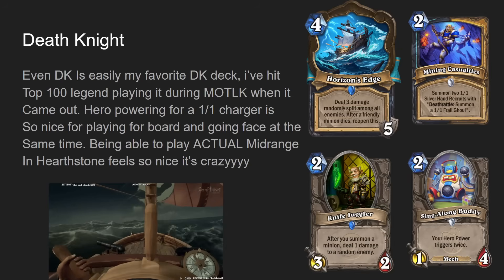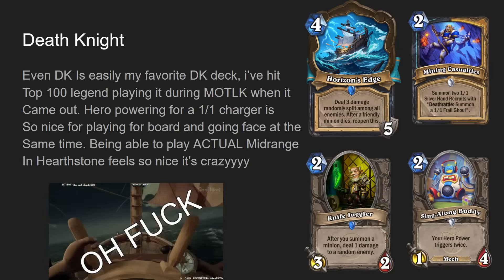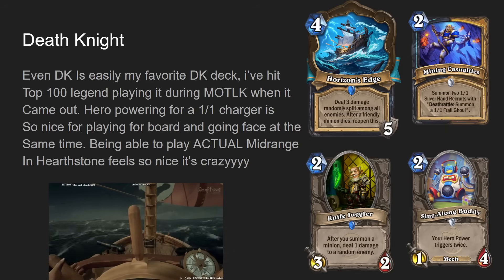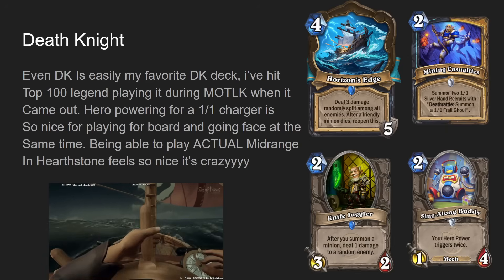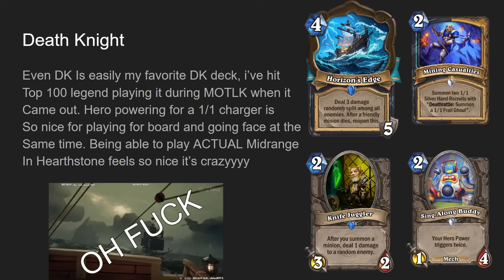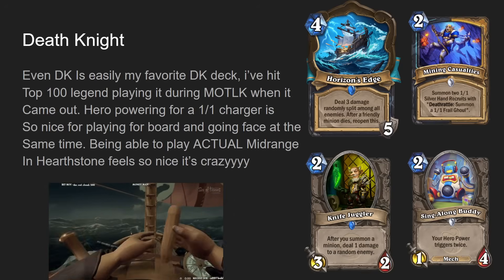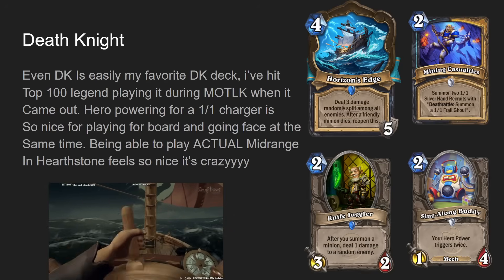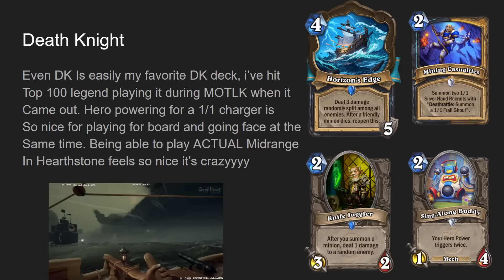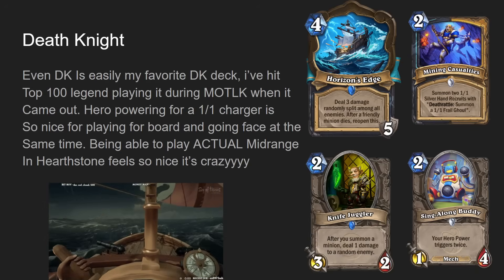Mining Casualties is just such a powerful card — it genuinely sees play in basically every deck for both classes. It gives you a lot of little tokens to trade off for your Horizon's Edge, and bodies to buff for your Grave Strength. I love Even Death Knight. I hit top 100 legend playing it in March of the Lich King — it was so much fun. Even without cards like Knife Juggler, it's still such an awesome deck. Even Death Knight perfectly encapsulates how a mid-range deck should be: really good into aggro while not being great into combo, but still able to beat slow decks.